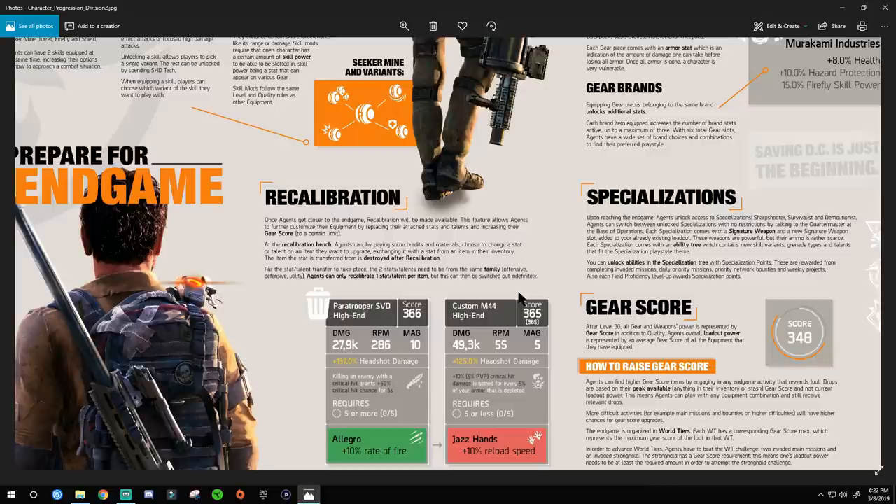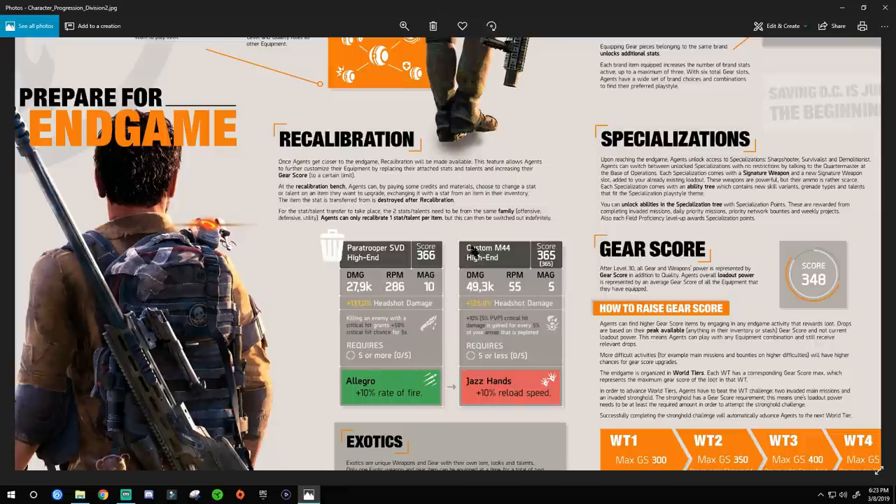For the stat or talent transfer to work, the two stats and talents need to be from the same family — offensive, defensive, or health. Agents can only recalibrate one stat or talent per item, but that one slot can be switched out indefinitely. So once you pick which slot to recalibrate, you can keep finding new items and always swapping that one talent. This is super important when building your end-game loadout — in Division 1 I probably spent 40 hours at the recalibration station.